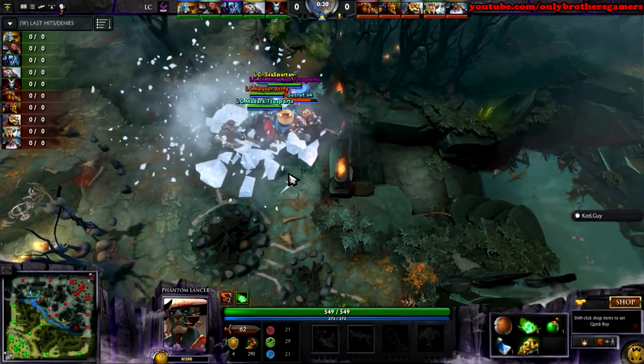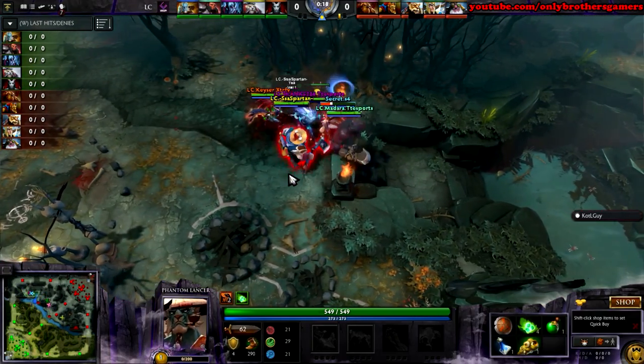You can definitely evade him by using Doppelganger. Here we go! Snowball! S4, how you doing? And I like it.